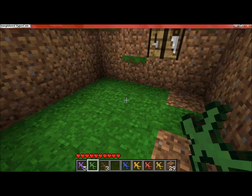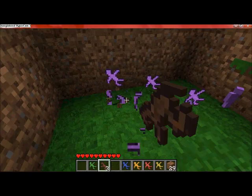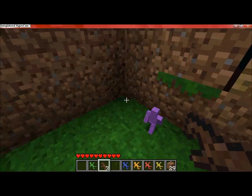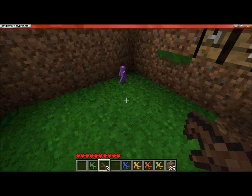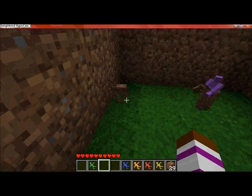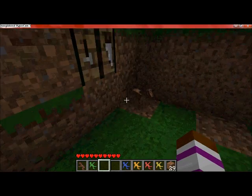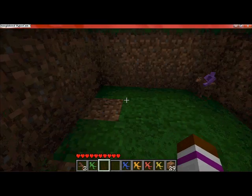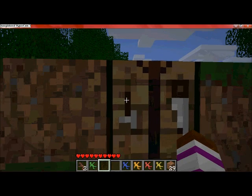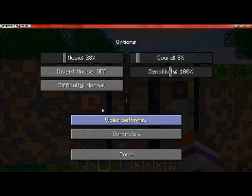You can equip the soldiers with stuff. Say I want this purple one to ride the horse — you can do that. You can equip them with all kinds of things. This mod is really great — I'll let him ride around on the pony. Let me put on peaceful mode so there are no mob spawns.